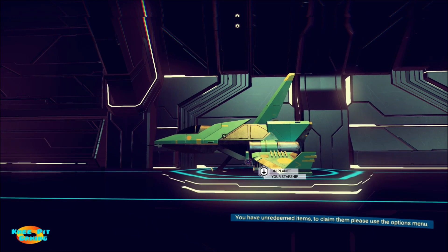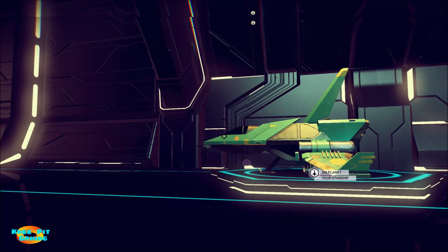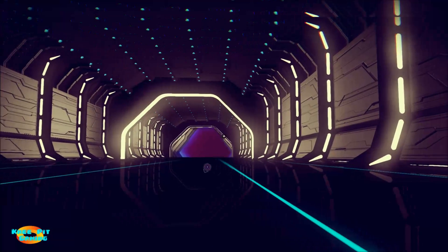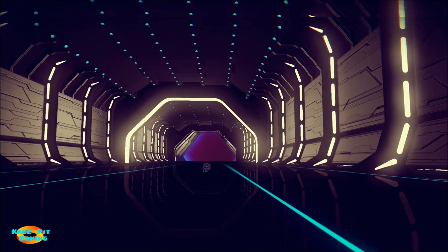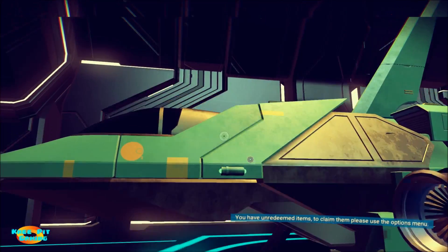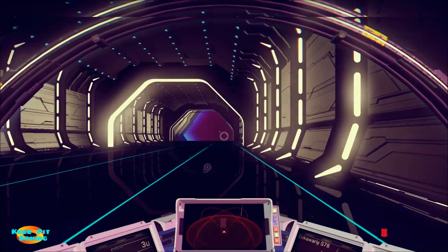Welcome back everyone. In our last video we were finally able to go to the Atlas interface and start our journey with Atlas. Now we've made a jump to a new system and I've been notified that there is an anomaly nearby — an alien anomaly — so now we're going to go investigate that and see what we find.